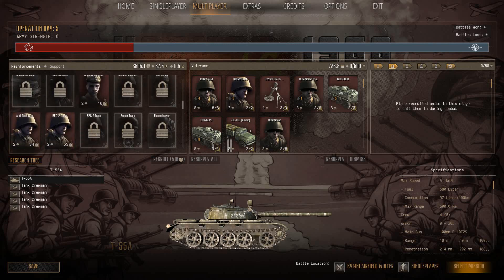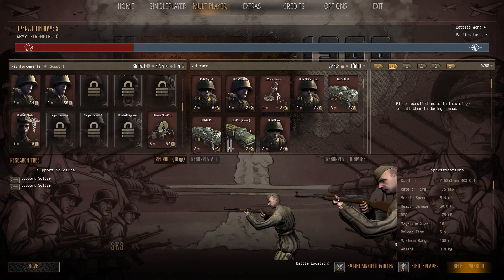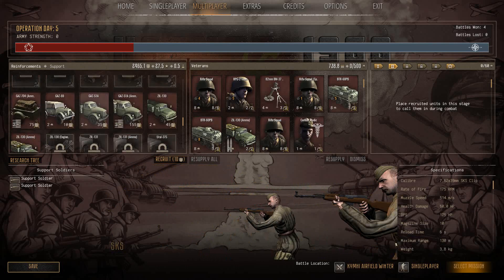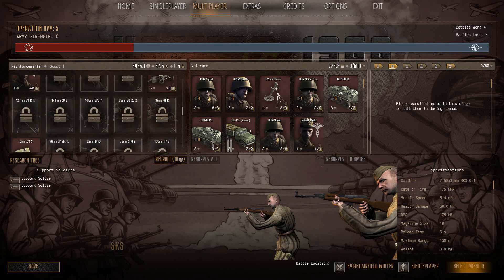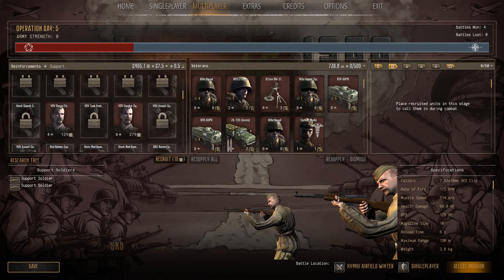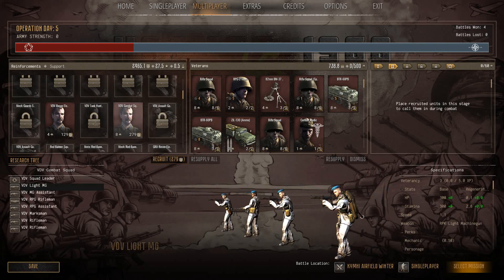Where's the VDV? Support soldiers — what do they actually bring? I don't actually know what these do. It's just like if you want a couple more men. Now we need a combat medic, obviously. Where are our VDV guys? That VDV combat squad — 300 health, 300 stamina. Definitely more elite.